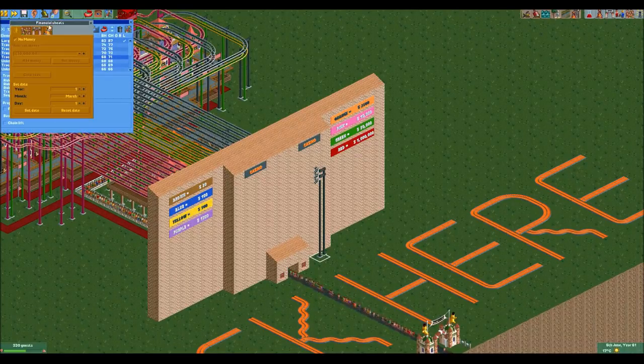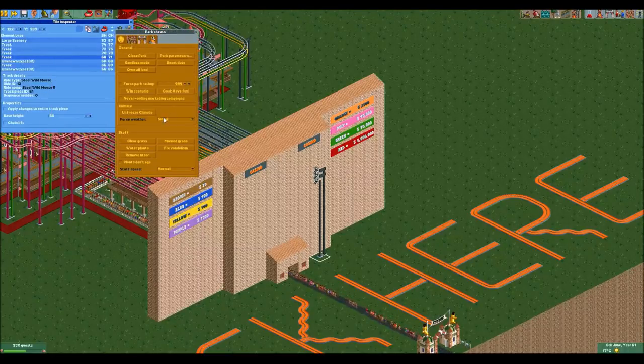One last cheat I used is to make the weather always sunny. I've frozen the climate to sunny because it's not fun working in the rain.